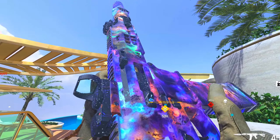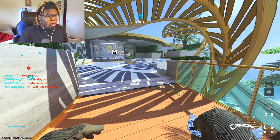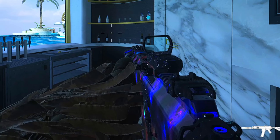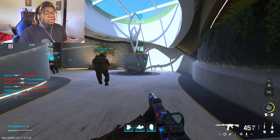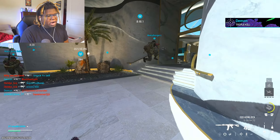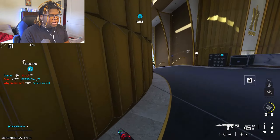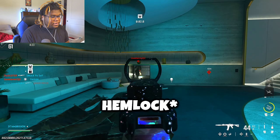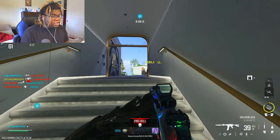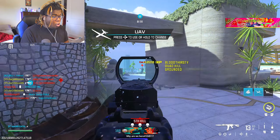Here we have the newly updated Orion Camo. The hardpoint is right here, but this is what it looks like now in the dark — it made it shine a lot more bright. We're actually using the ISO Hemlock right now. I wanted to switch it up with the MW2 weapons I've been using, because every time I make a video I'll use the MP7 or the TAC-56. The TAC-56 is still pretty good — I remember when it first came out it was literally the best weapon I'd ever seen.